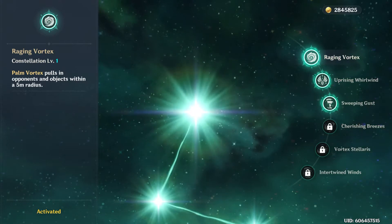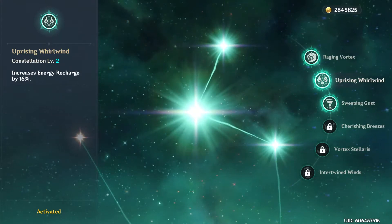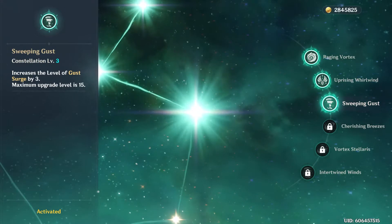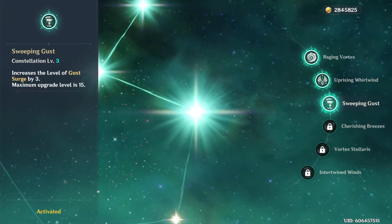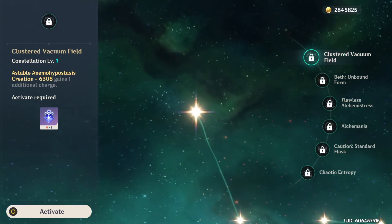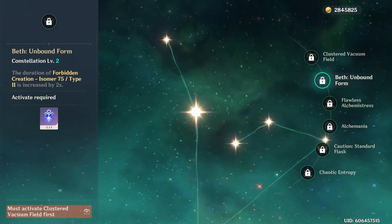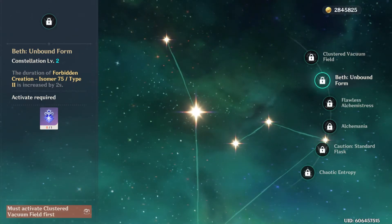There's going to be a huge discrepancy in constellations available to free-to-play players. With the Traveler, you unlock constellations just by playing the game and increasing adventure rank, but unlocking Sucrose's constellations will require gacha pulls. Traveler's constellations increase energy recharge, damage, and defense. Sucrose's first constellation is great if you can get it, as it gives a second charge on her elemental skill, allowing significantly more damage. Her remaining constellations increase attack, damage, and decrease cooldown. The additional charge on her elemental skill is not impossible to obtain as a free-to-play player.